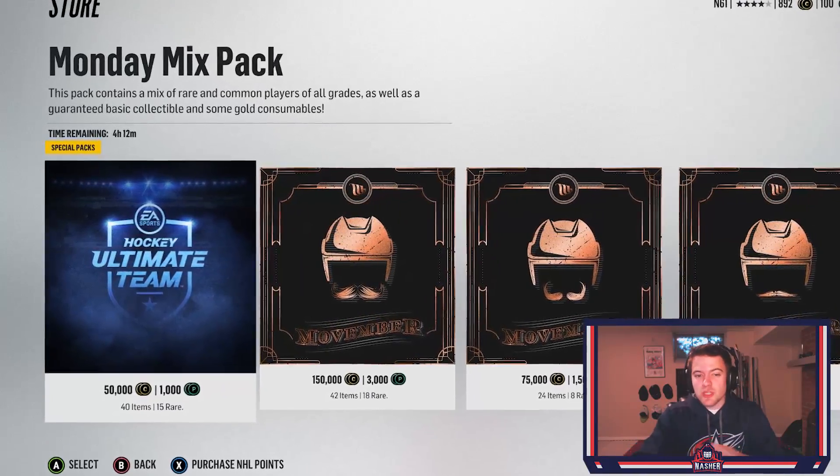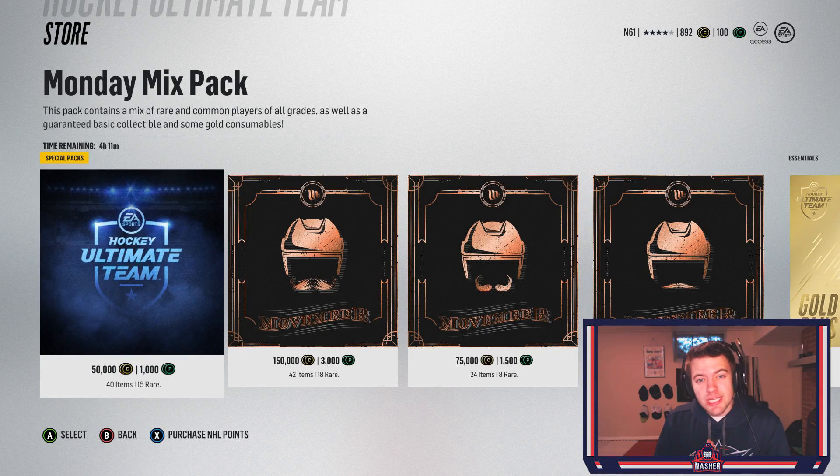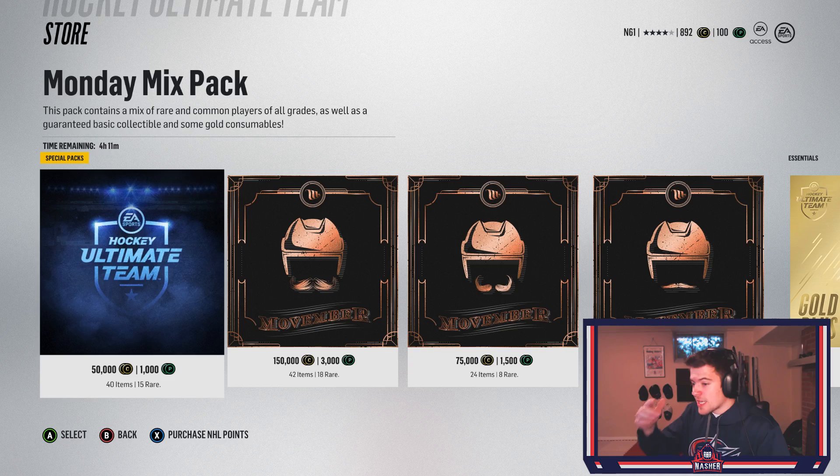Just like last time, we're going to have a little something on the line. There are these Monday mix packs that contain 40 items of all different qualities, and we are going to be keeping this pack if we win and discarding it if we lose. Also, if we still manage to get the win but I don't get a shutout, we'll have to discard random players from this pack. For each goal against us, I'll select a random number, and whatever card is in that position in the pack gets discarded.